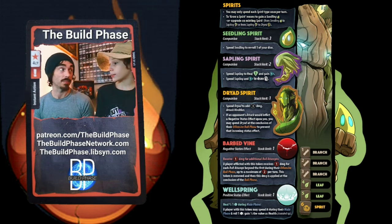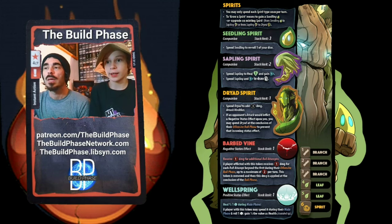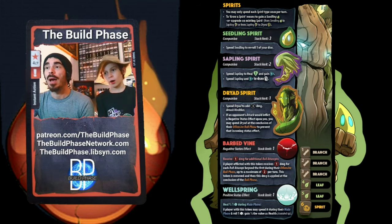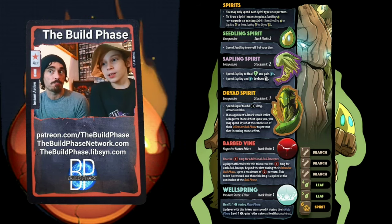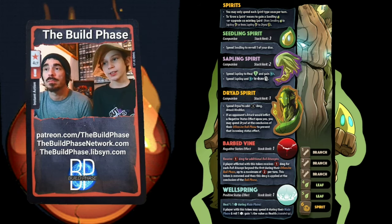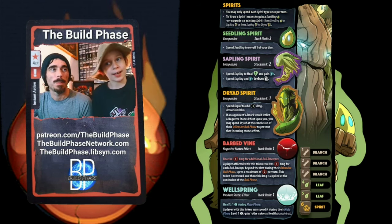Hex alone gets rid of all your sixes — you can't even reroll, it just becomes a blank die, so it really sucks. In a one-versus-one, I like spending the Dryad as plus-three damage generally speaking. I like to play a more aggressive Treant. That said, if you're doing a pure attack — which I don't think this character has — you cannot use the Dryad, because pure damage is its own damage type and you cannot modify it.